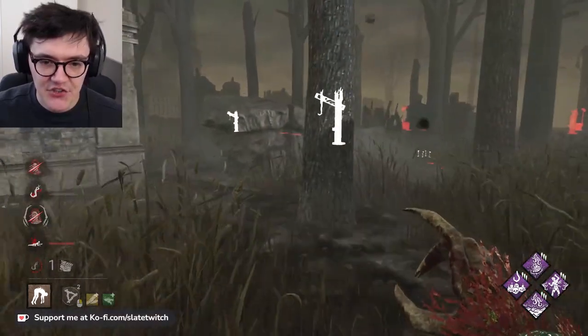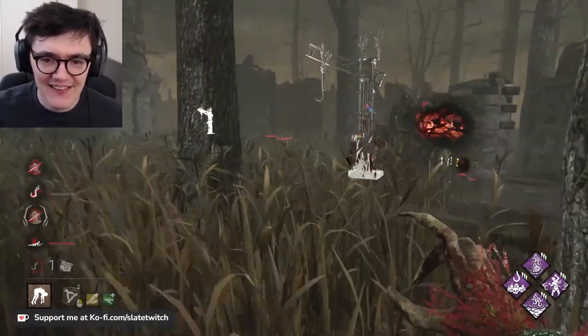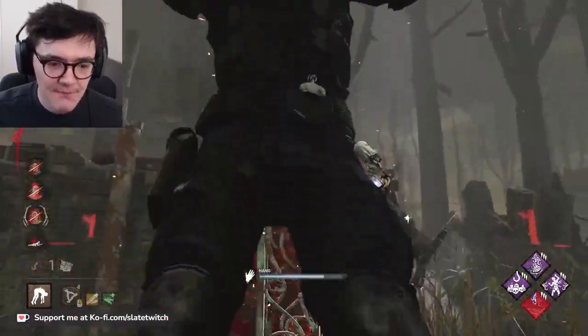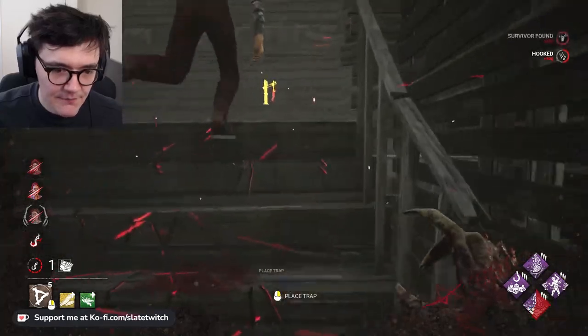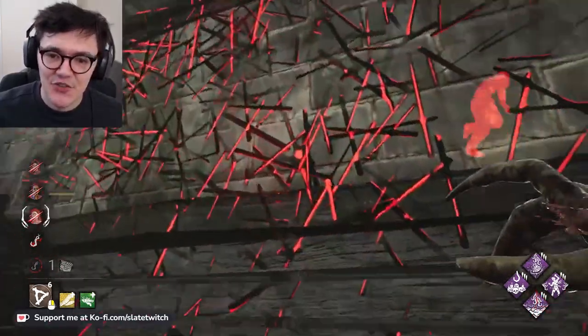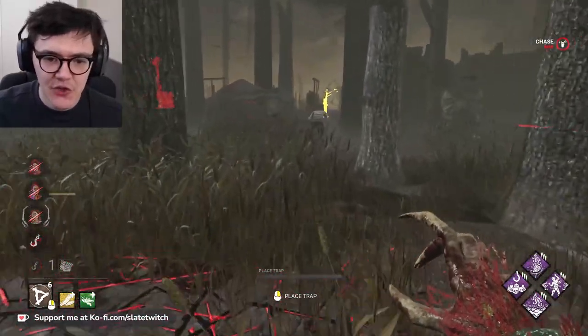Let me get another Scourge hook. One gen left — oh there they go. Come on, get the hook. They know that we're picking up so we can't teleport immediately. What we can do is teleport now. You have BT? We shouldn't have hit you, we should have hit Nancy. That's okay — we have Deora so we keep on them. Leon gone.